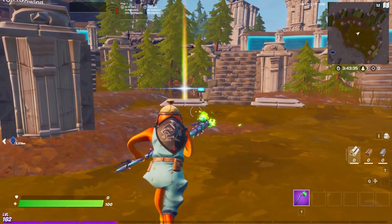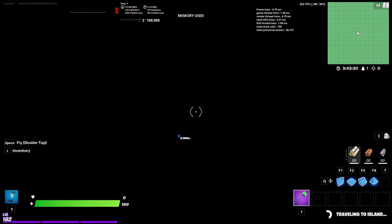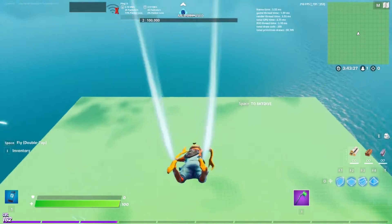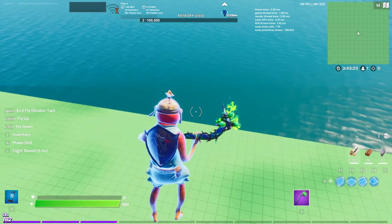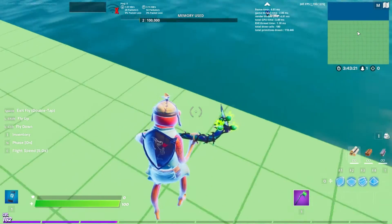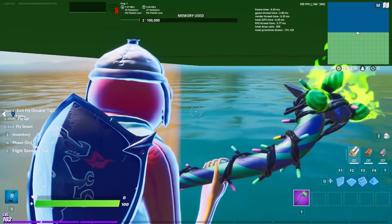Now you just want to go into your island and make sure it's the green grid island or this glitch will not work. Once you've spawned in, all you want to do is just make your way over to the side closest to your ping. Now you just want to simply phase through the floor. Make sure phase is still on whilst doing this glitch.